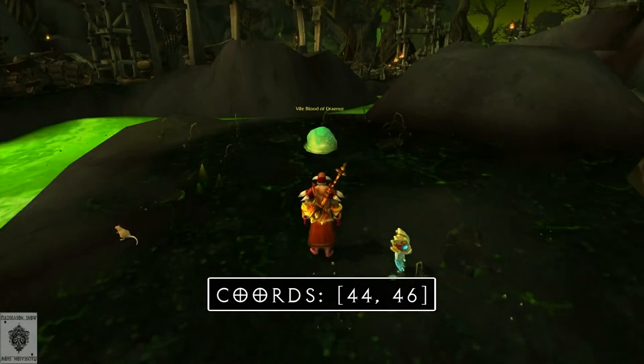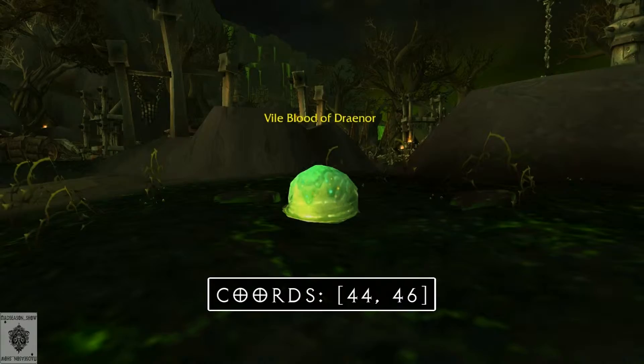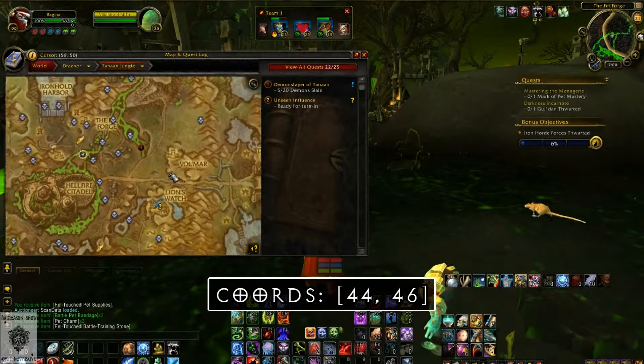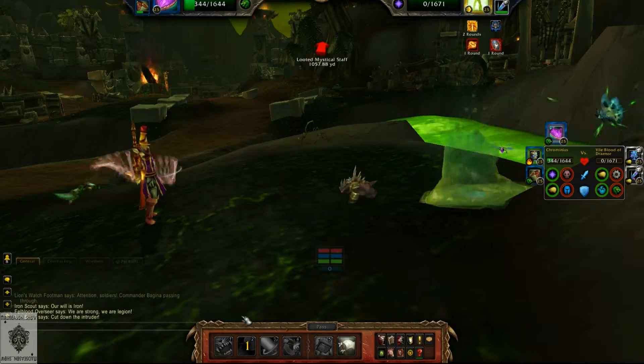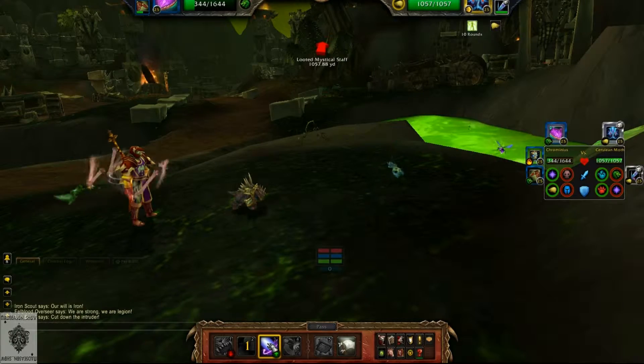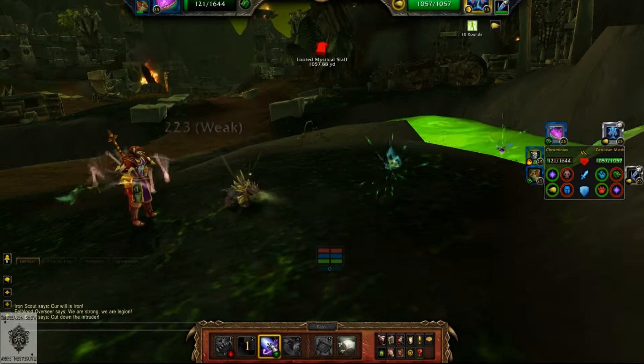Hey guys, what's up, Madseason here, back with another Tannin Jungle Legendary Pet Battle. This time we're taking on the Vile Blood of Draenor at coordinates 44, 46. Keep in mind, it's kind of hard to make a 100% guide for these legendary pets because the two random pets that accompany the Vile Blood are randomized each day.